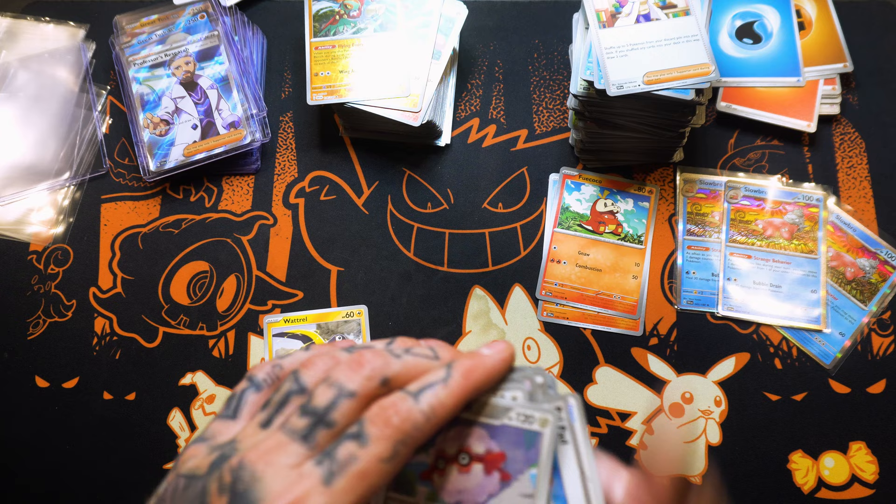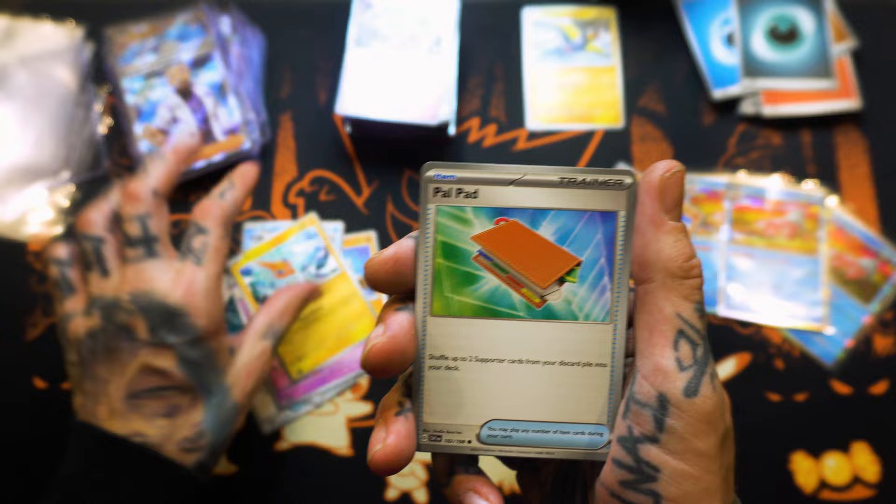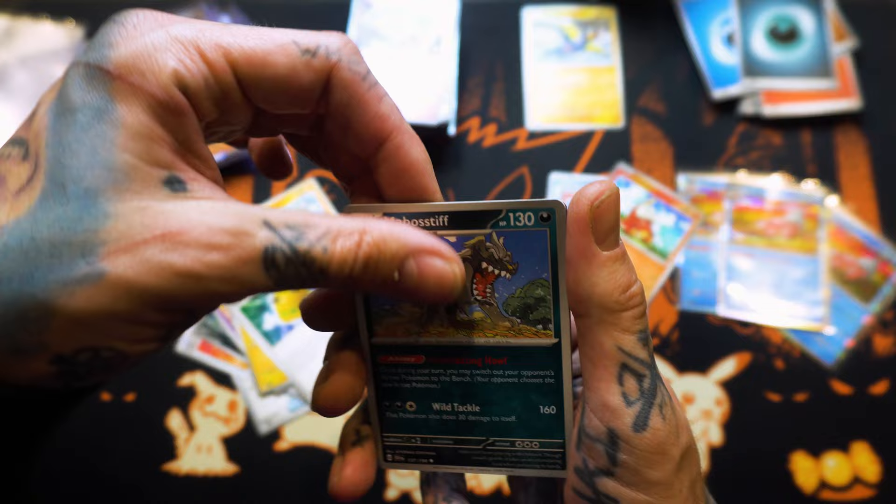Get the wings, two steaks, and fifteen margaritas, and you will be having a great night. Another Professor's Research — I don't know how Professor's Research keeps being in every set. I kid you not, there's gotta be fifteen renditions of this card. Rotom. Palpad. Blabibi. Toxal. Rocky Helmet. Mastiff. Merion. Reverse Holo.